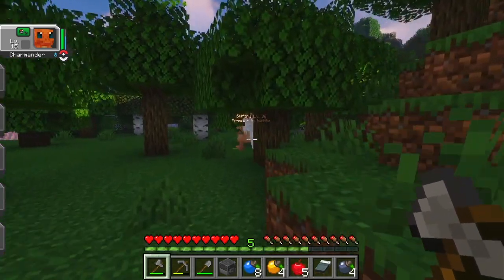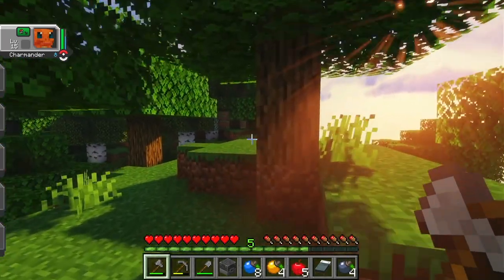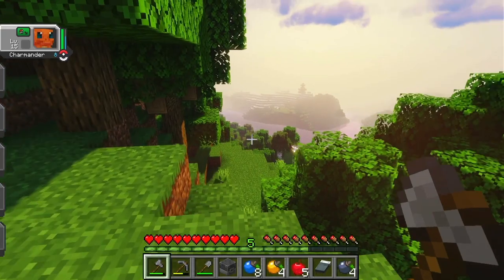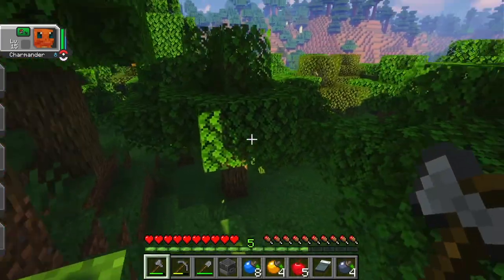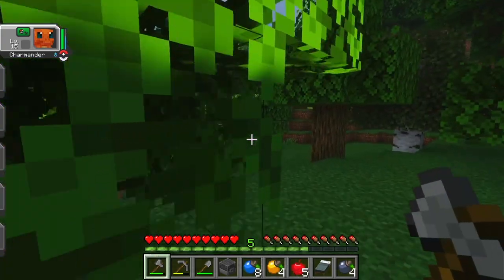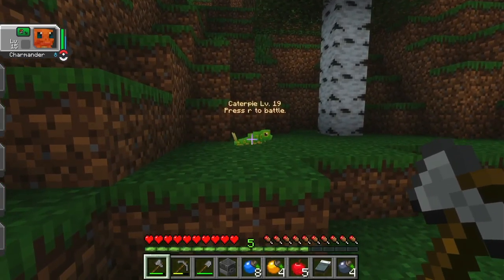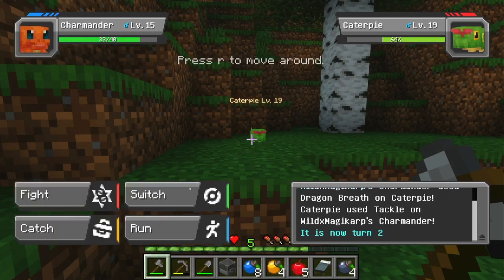Okay, it stopped raining, so now we just need to find a tree with some red apricorns on it. I've also completely forgotten where that villager settlement was that we left from last episode. And I don't know how to replenish the power points for attacks until I figure out how to make the machine that they have at the Poké Centers.